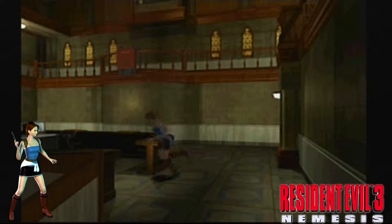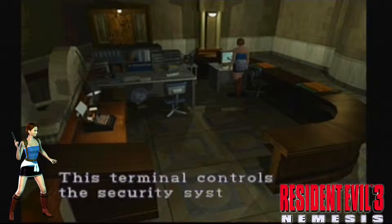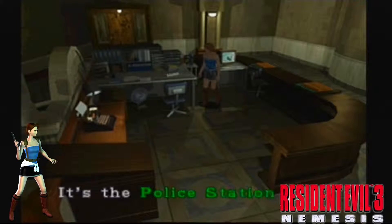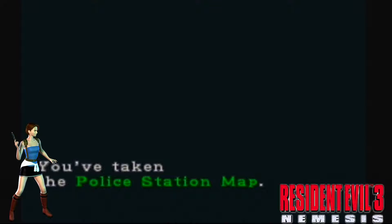More handgun rounds. Can't get on the computer until we've got the Stars card, which we're going to have to go and find. But here's the map — as you can see, the police station's a hell of a lot smaller.